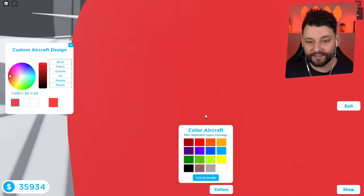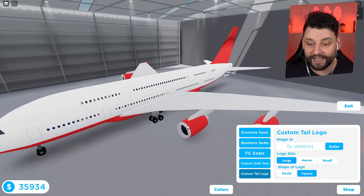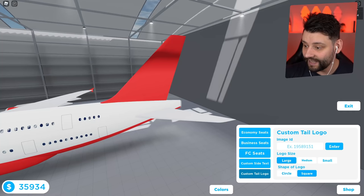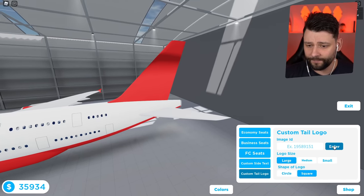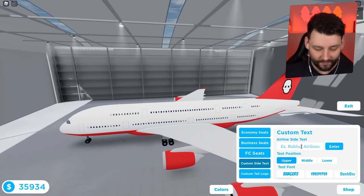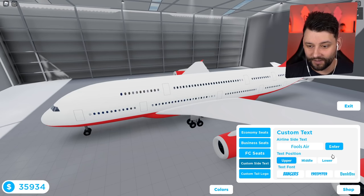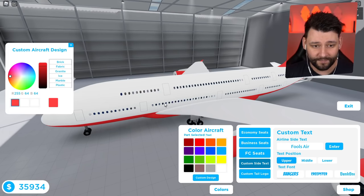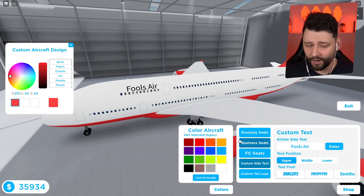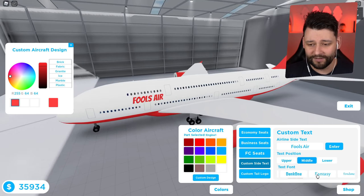You can go inside and paint everything, but I want to change all the seats. I'm gonna go to the store and change everything inside. So the tail logo — obviously we need to put your boy's logo on. I'll pull up my own decal — CENIAC logo. Boom — enter. The CENIAC logo! That's kind of amazing. And in the side text we're gonna call it Fools Air. I probably have to paint it a different colour — make it red. Oh, it looks so damn good.